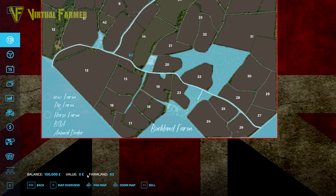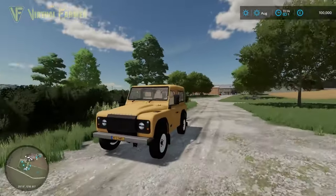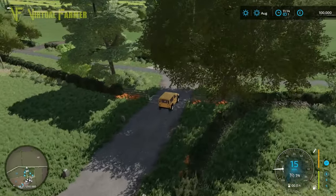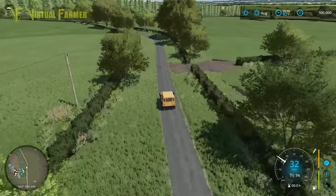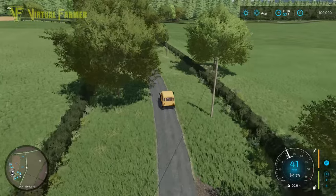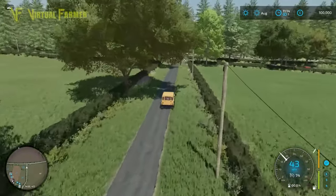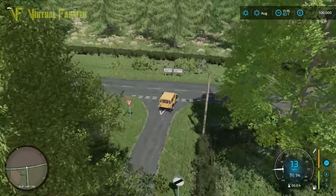That area costs zero, so yes, you get the BGA from the get-go. I find it a little bit odd to be owning that straight away unless it fits into the story, like Attingham Park. Here you seem to be set up with an awful lot from the beginning. We're heading up to the top of the map and beginning to find out why that expensive area isn't marked as a field.